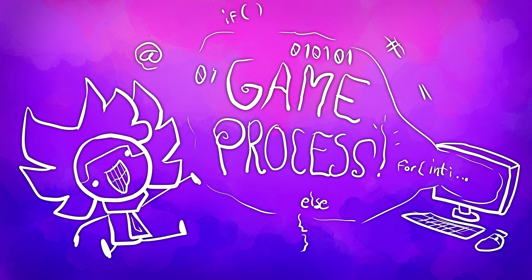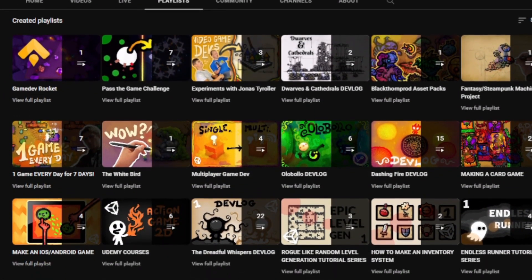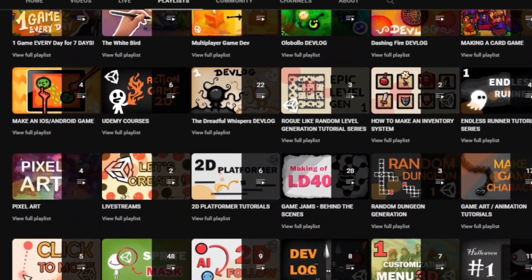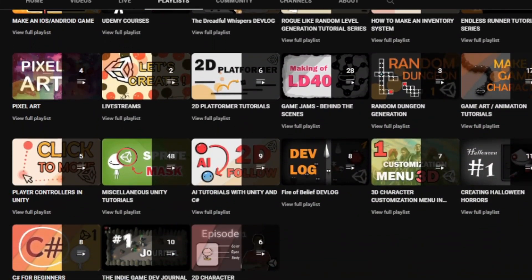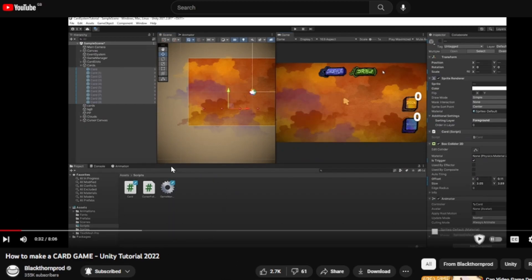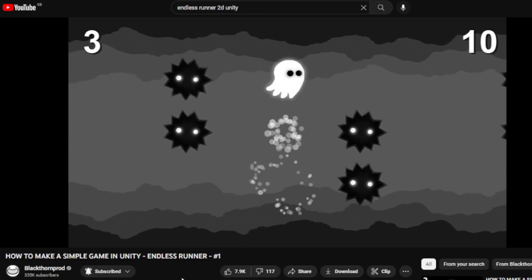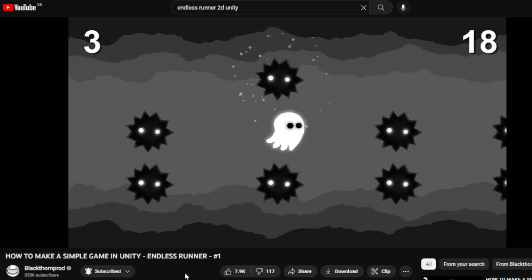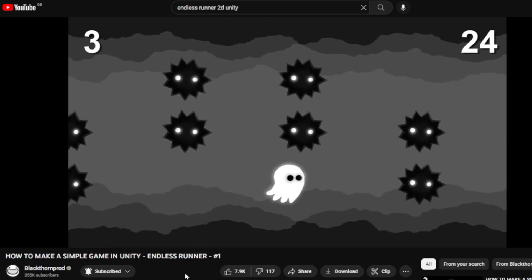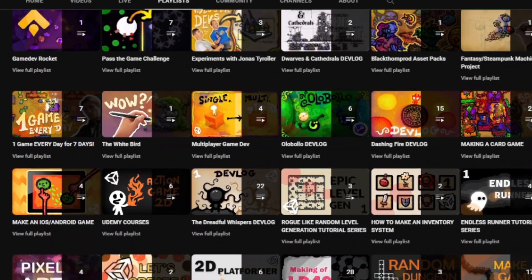Now that the asset-making phase was done, we can talk about how the mechanics were built in the Unity game engine. I watched a couple of tutorials from Blackthorn Prod to warm up and learn specific things I hadn't done before. For example, a card tutorial helped me a lot and I was able to implement cards into the game as intended. Spawning obstacles was also learned through his endless runner tutorial. Seriously, all of his tutorials are amazing and straightforward to follow.